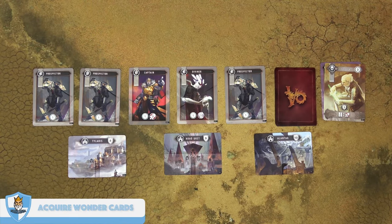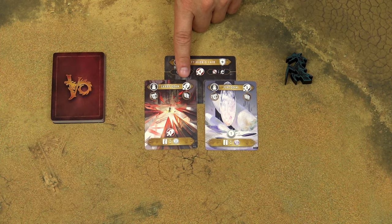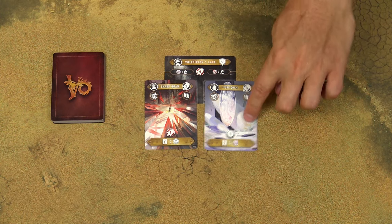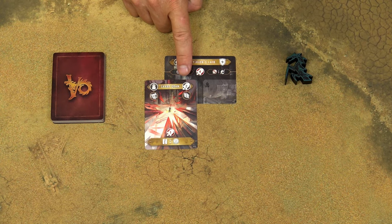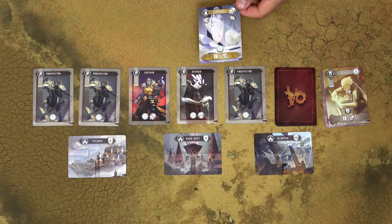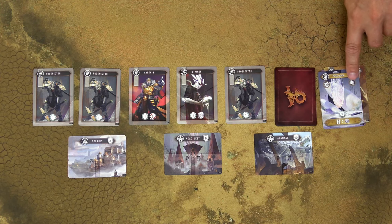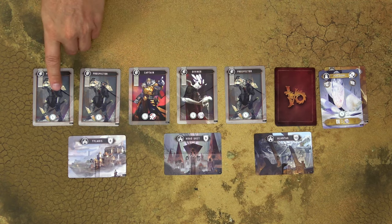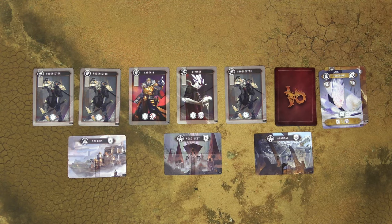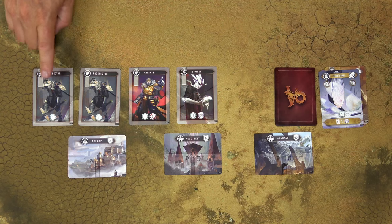If you have some battle points available, you can buy some wonder cards. The number of battle points required to acquire the wonder card is again in the top right corner. With 3 battle points available, a player can acquire a wonder card. Again, do not refill the empty space yet. If you would have enough battle points, you could acquire both wonder cards. The newly acquired wonder card is placed into the discard pile as well. However, when you acquire a new wonder card, you can completely remove from the game one card — either from the cards in play, from the discard pile, or from your hand.